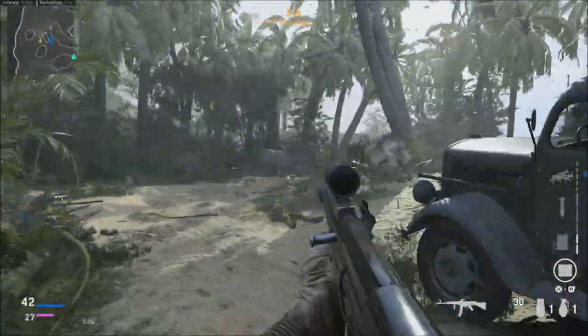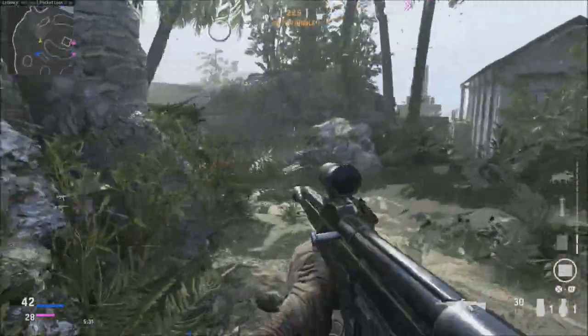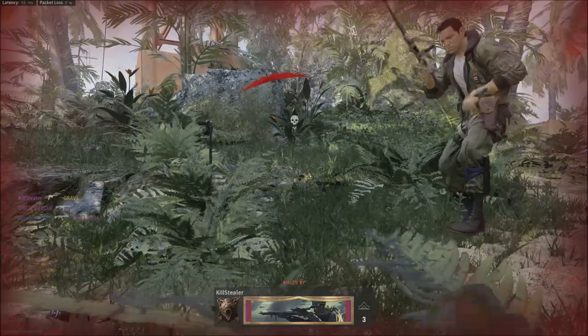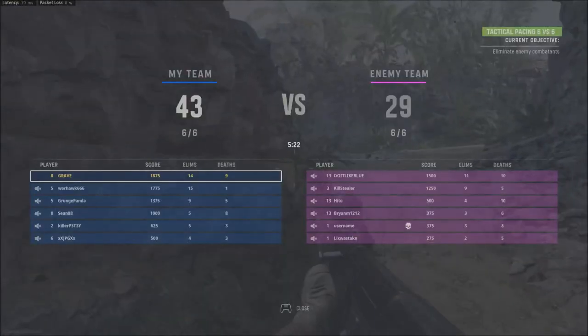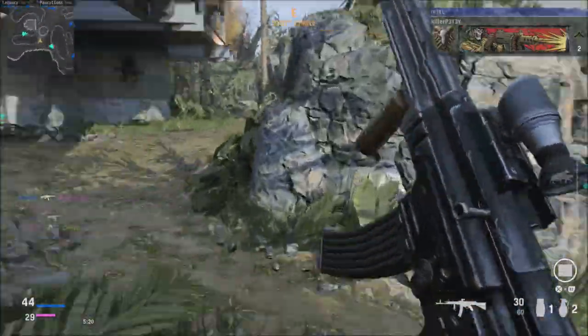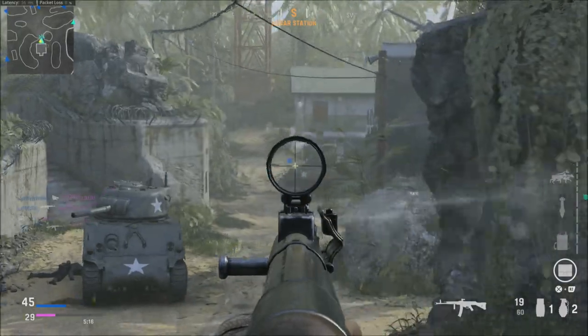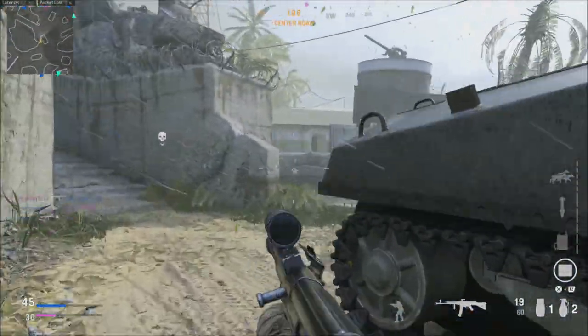Vanguard's version of the smoke grenade will work differently than previous ones. You're fully hidden from distant enemies but can be seen at closer ranges, allowing you to use the smoke grenade to close distance between you and enemies far off so you can hunt them down with a close-quarters combat build. That's a little different than how smoke grenades have acted in the past.